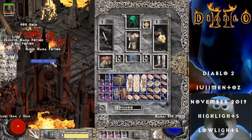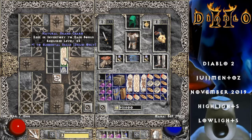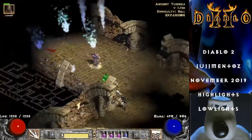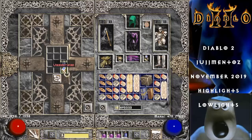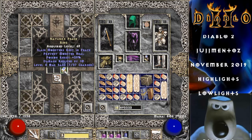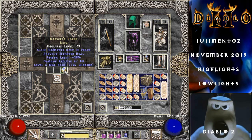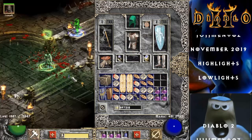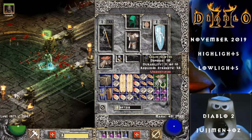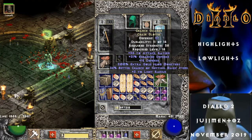Grand Charm — I've looked at it. Oh, elemental skills for Druid. Unique ring, people! A unique ring has fallen. Unique ring is — Nature's Peace. I've got a lot of them, but that one's nearly maximum poison resistance. The thing here is the chain gloves — the Chance Guards. What percentage magic find do we get? 36. Probably worth hanging on to.